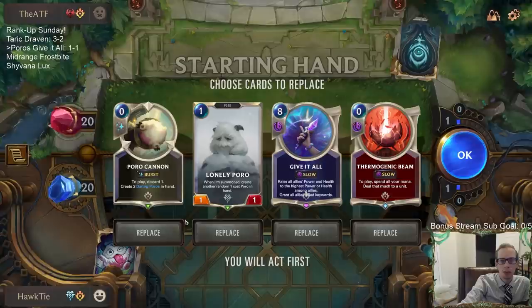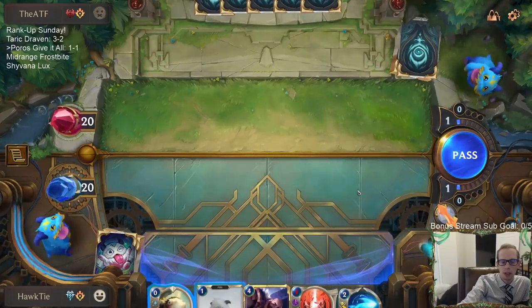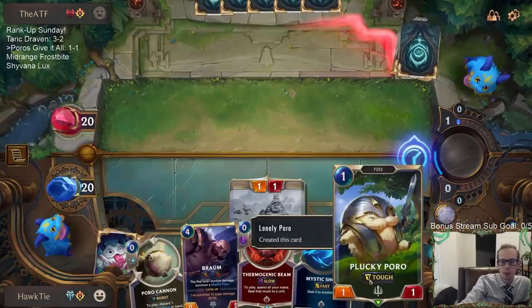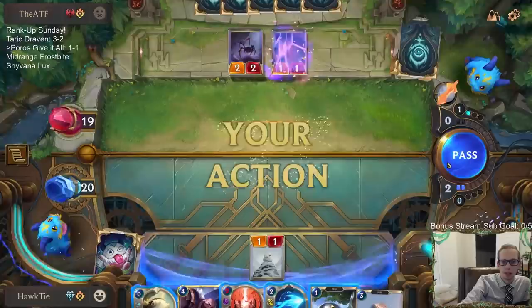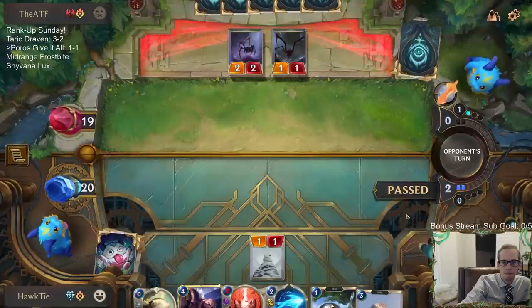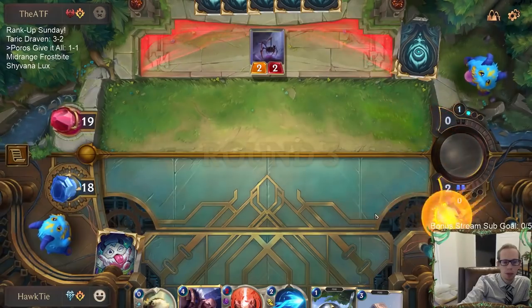Okay, I like the Poro Cannon. I'm going to mulligan to Give it All. Maybe I shouldn't be keeping these little one-ones - the Lonely Poro makes another Poro and I was planning on discarding that Poro to the Poro Cannon to get our two little Elusives. But without Poro Snacks, maybe I should just mulligan Poros more, looking for the Snacks.